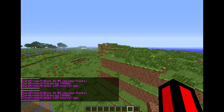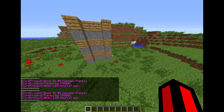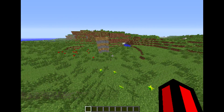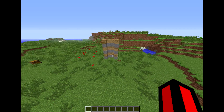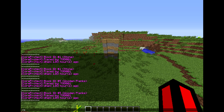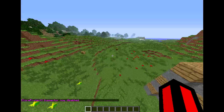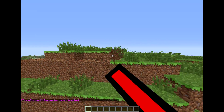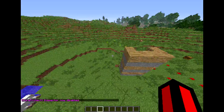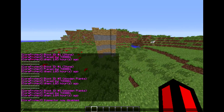Before you guys go all psycho and ask me why this doesn't work — just look at this. You do /co inspect one more time and it'll take you out of inspector mode. Now you can break blocks, see? So yeah, that was inspector mode. Pretty easy.